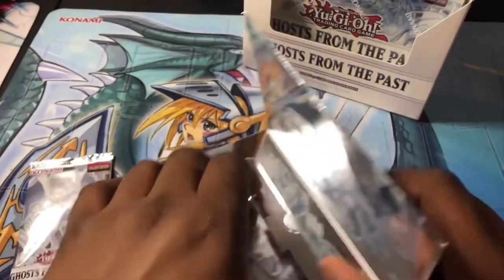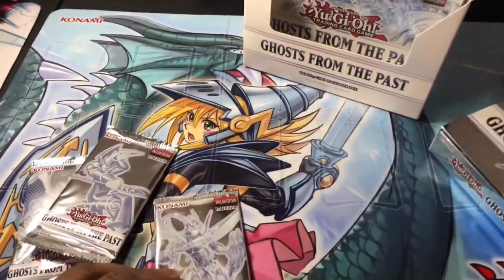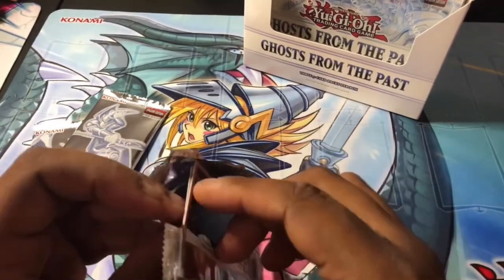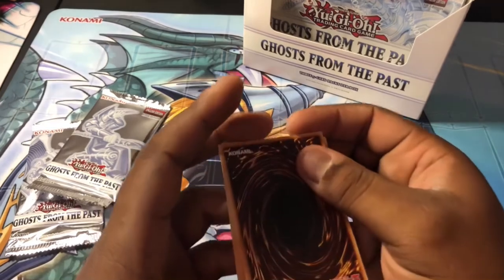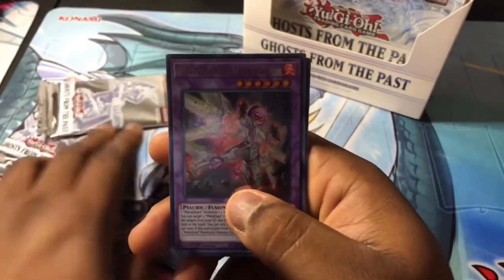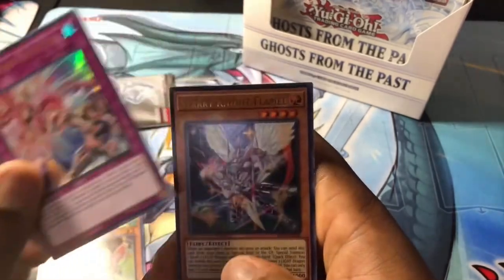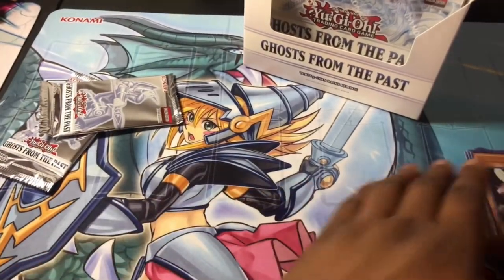All right, let's get our little packs out. Yeah, that's pretty dope. Let's see if we can get a Ghost Rare. What we got — we have Mound of the Bound Creator, Mushroom, and Artifact Durandal, Miss Valley Baby Rock, Metal Foes Counter, Starry Night, Flammal. All right, pretty good, pretty good.